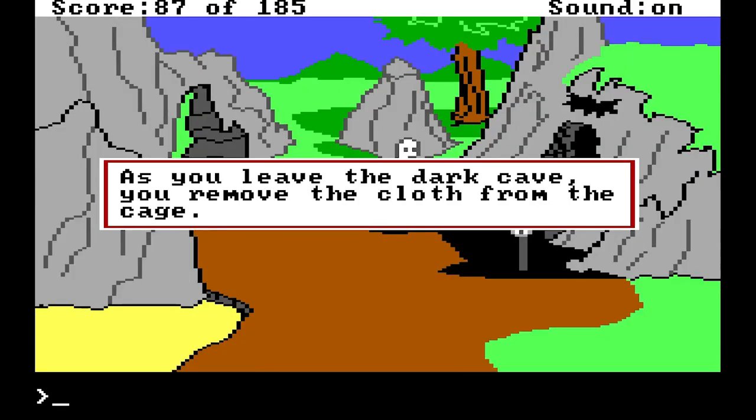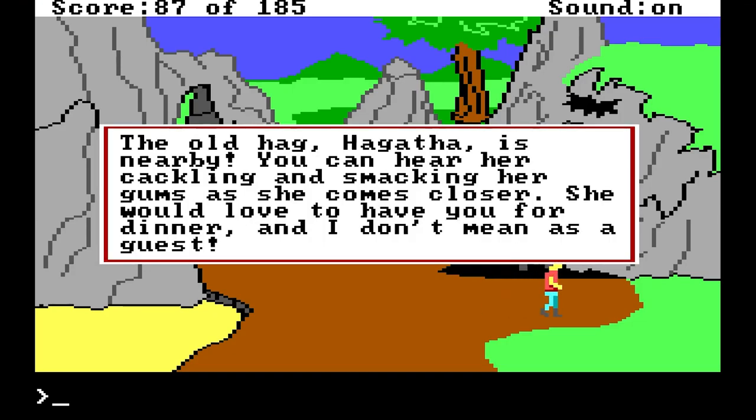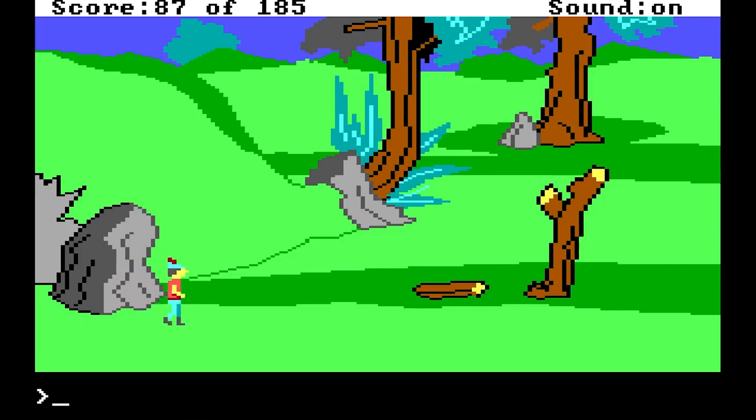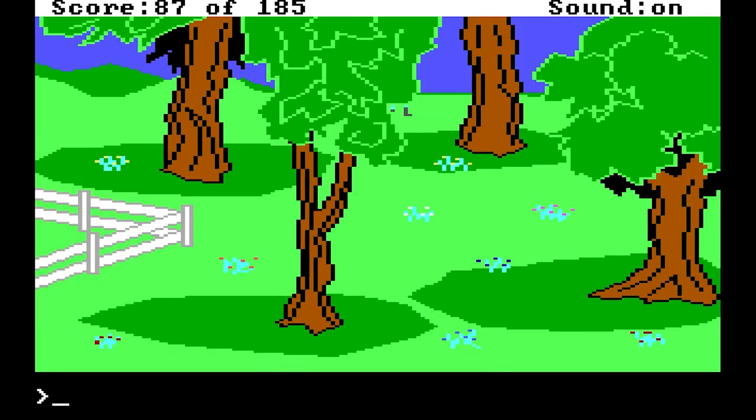I just remember dying here. As you leave the dark cave, you remove the cloth from the cage. That lovely tweeting sound — the old hag, Hagatha, is nearby. We must get out of here. I believe if you don't put the cloth over the nightingale, she makes those sounds much sooner and alerts Hagatha much quicker, meaning you don't escape. Instead, you take another swim inside her cauldron.